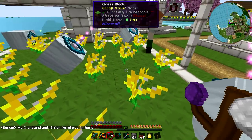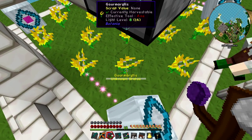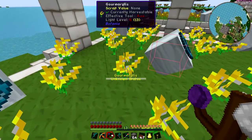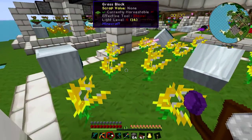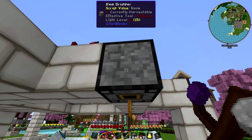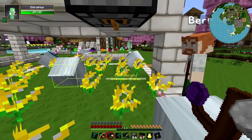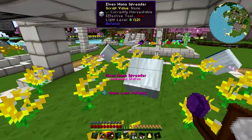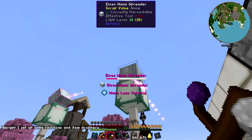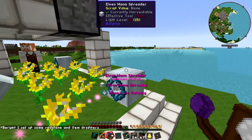What's all this stuff? Potatoes... Gourmaryllis - I don't know how you pronounce this - but these are the Botania flowers that eat food and turn it into mana. We've got item droppers over here with potatoes, and they're dropping potatoes next to the flowers. The flowers eat them, that creates mana, and it's shooting over here. There's some redstone up there as well.